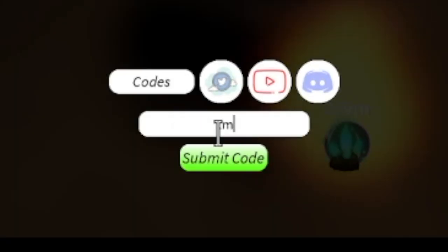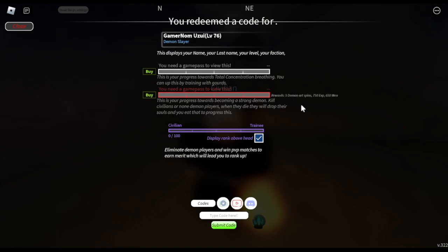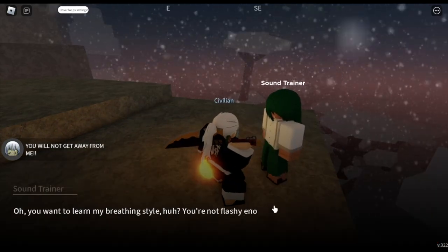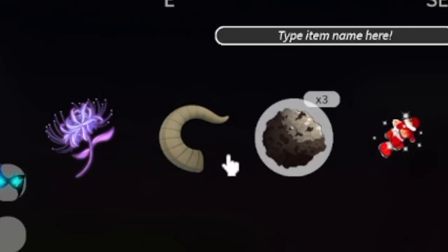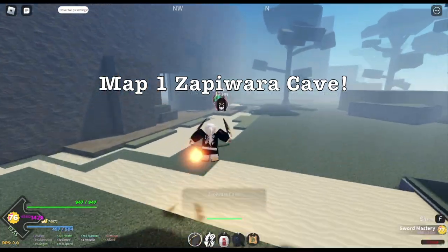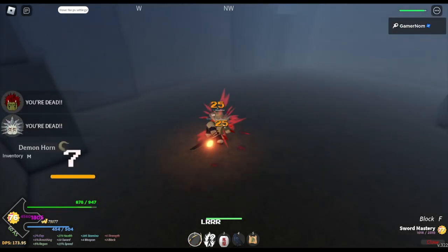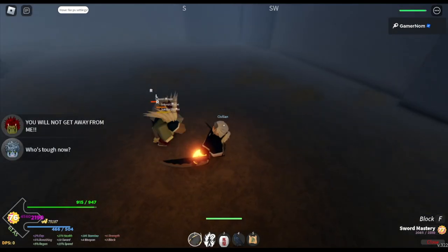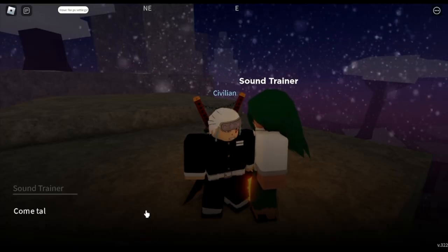First, we need to remove our breathing style. We have a code here: 1milfabs breathe reset — I hope this still works, I think it lasts about two weeks. Now we can start the quest. First requirement: 13k guen and 150 demon horns. I went to the first map at Zapiwara Cave because there are demons there even at daytime and they're easy to defeat. Every time I defeat them I get demon horns. 150 is our goal — after that, go back to the Sound Trainer.